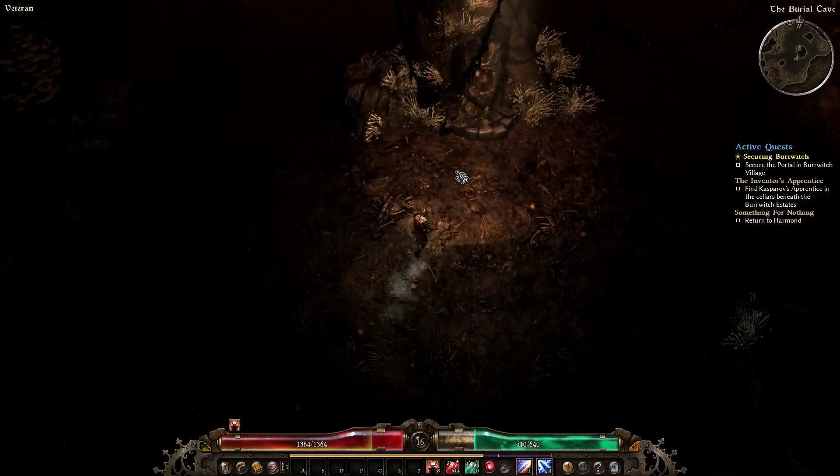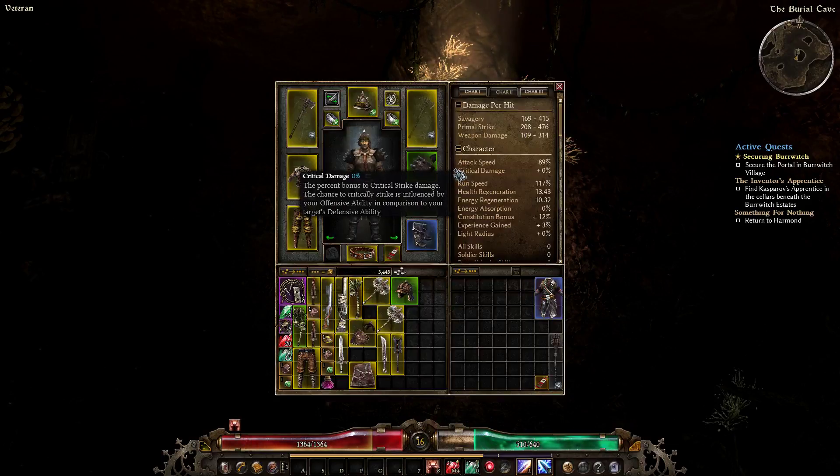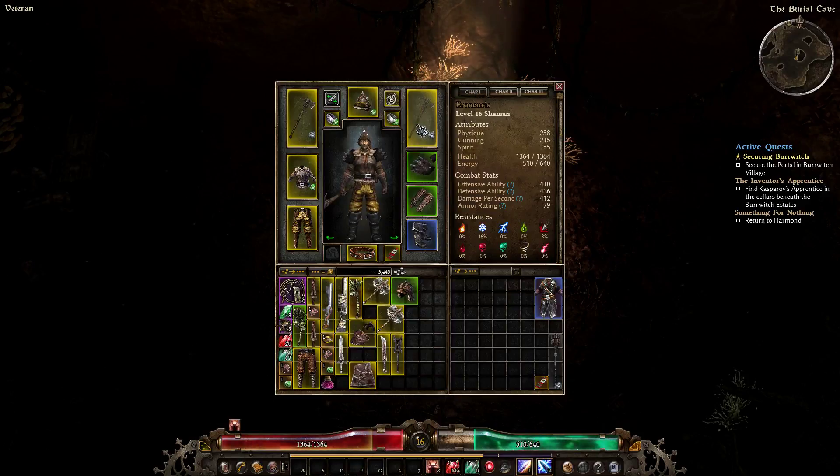In an RPG, you should be able to build your character how you want — not how the items that drop want you to be built. As much as I love Blizzard and I love the games they make and I've loved Diablo from the beginning, they messed up with Diablo 3 and they need to fix it. It's bad. Not acceptable.